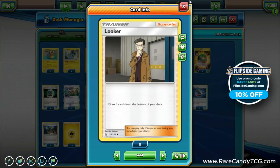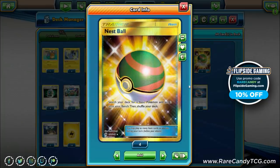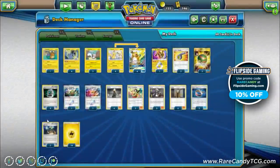We have three copies of Guzma to choose what we want to take knockouts on. For items, we play three Nest Ball — Emolga sets up our entire bench, so we don't need a lot of ball search. We're playing four copies of Pokémon Communication, reprinted in Team Up, which is really nice in the mid-game. Once we're hunting for Raichu, we can use Emolga's ability to search out an excess Nuzzle Pokémon, then use Pokémon Communication to put it back into the deck and search out Raichu instead.